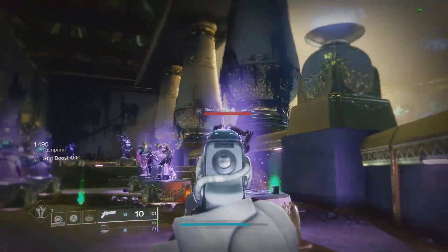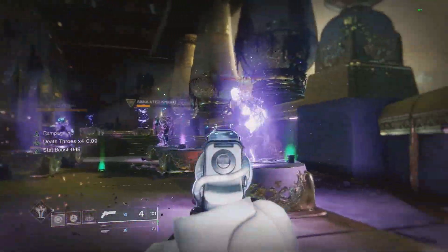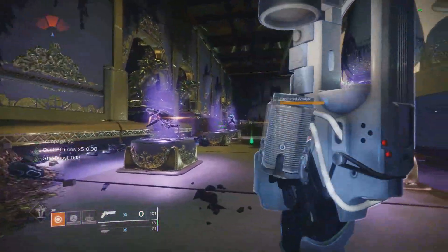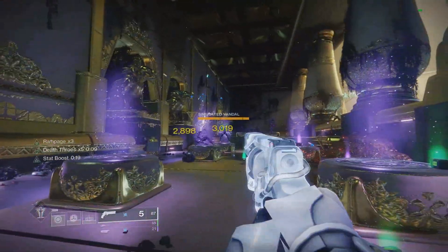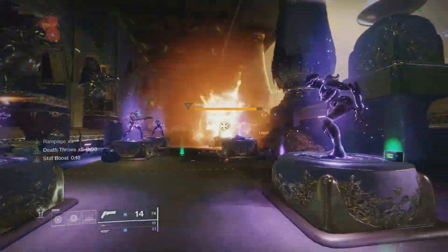One interesting thing is you can use the Lightning Strikes Twice mod on any subclass. What you do is start with an Arc subclass, throw 3 grenades to get the stat boost going, then swap to whatever subclass you want. As long as you keep getting arc final blows with something like Jack Queen King, you'll have that stat boost forever even though you're no longer on an Arc subclass. So that can be very helpful for the solar build also.